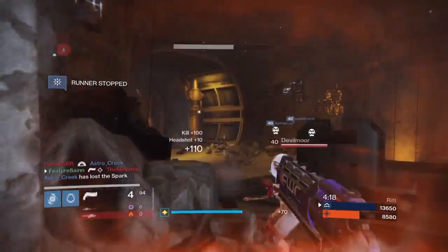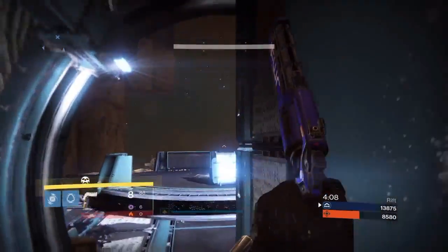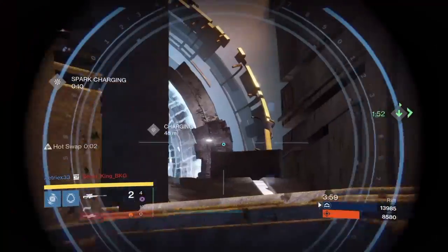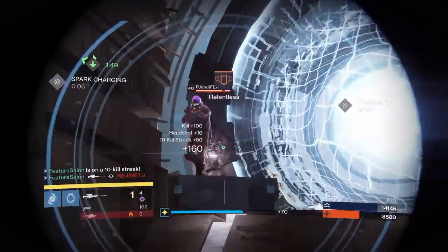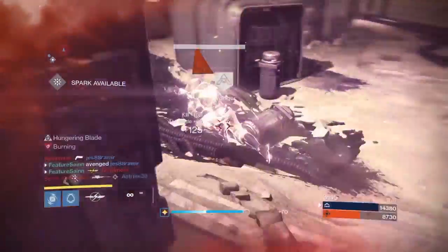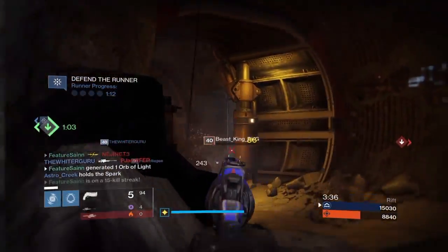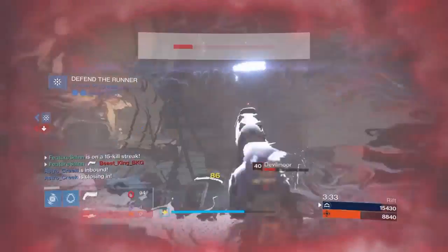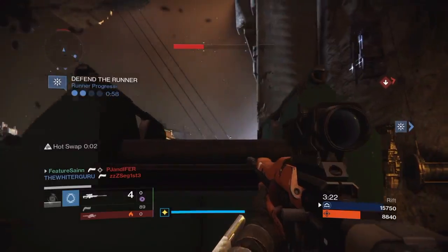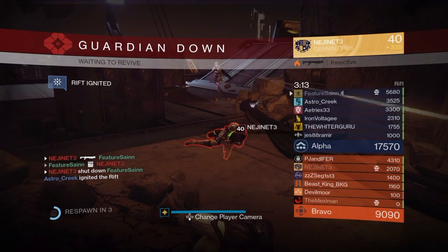They've defeated your spark runner. Two minutes remaining. Charging the spark. Skill is its own weapon — you wield it well. The spark is available. Double down. Three opponents down. Your runner has the spark. Well executed. Your runner is advancing. Your team has ignited the enemy.